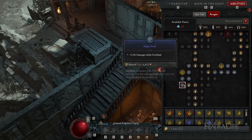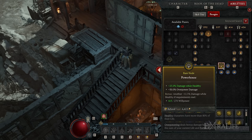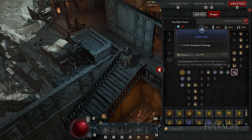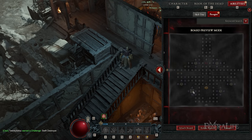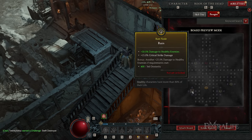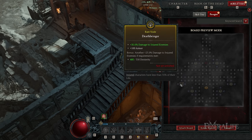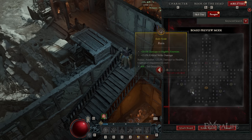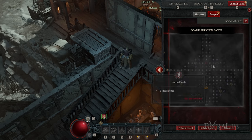A lot of new players make the mistake of selecting their next Paragon board solely based on the legendary node available. This is a huge mistake because the rare nodes inside a board often outshine the legendary node by far in many cases. What I suggest doing is previewing each and every board, looking at the rare nodes, mousing over them, seeing what they do, and checking the magic clusters around each one — doing this for each cluster on each board so you get a really good picture of which boards are good for your build.